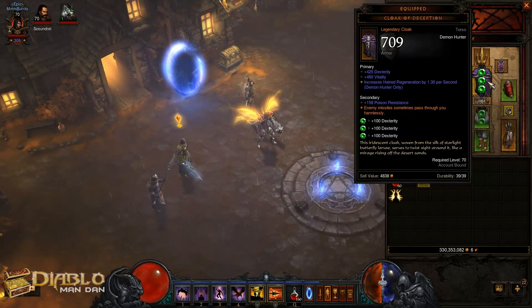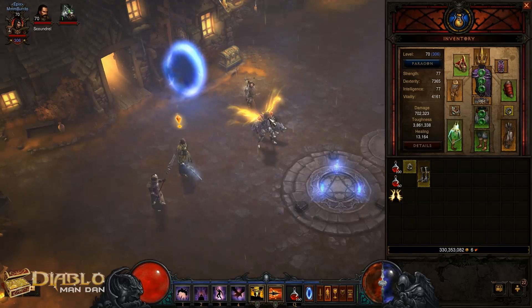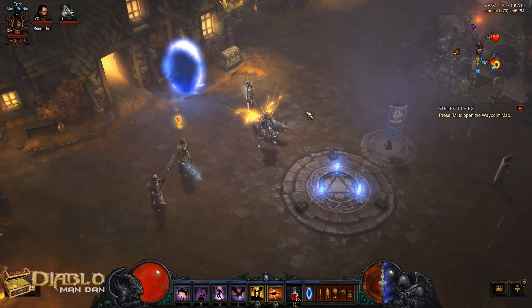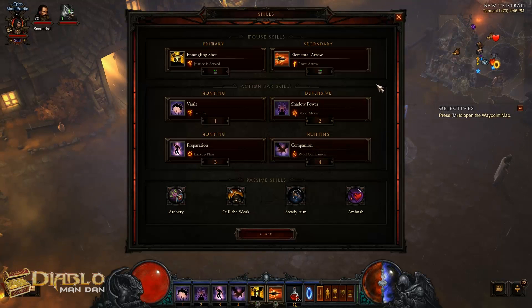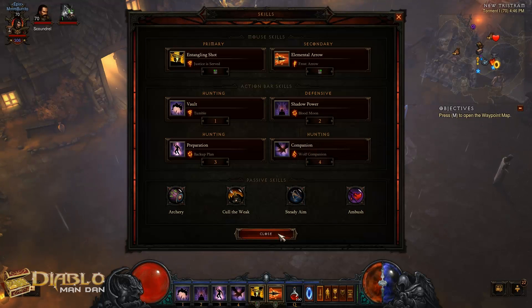It doesn't cost hardly any gold, and it's a good starter place to be. Let's go over the build a little bit. It's pretty much based off the frost arrow build that I showed at level 60 — I just basically added a new passive skill. I added Ambush to give me 40% additional damage to a fresh pack of mobs. That's pretty nice.